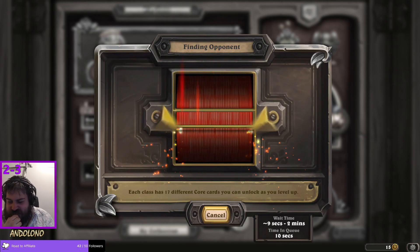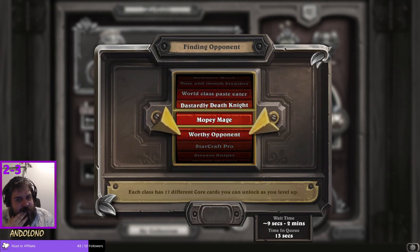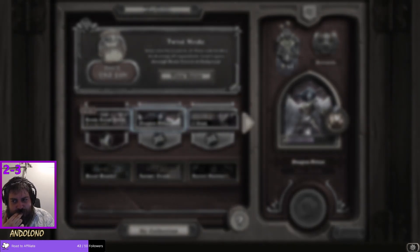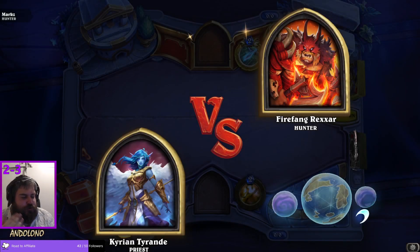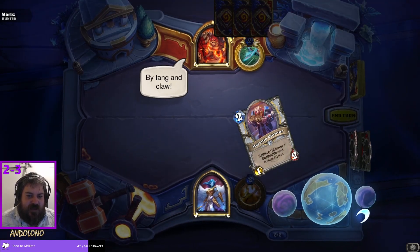Retrospectively I should have cleared immediately but it still wouldn't have changed the result from the way it went. I just got screwed by them clearing Mistcaller off and drawing three cards getting Living Roots.